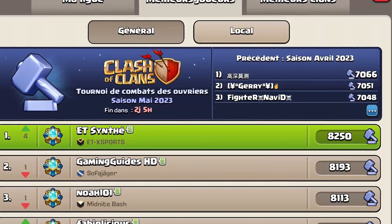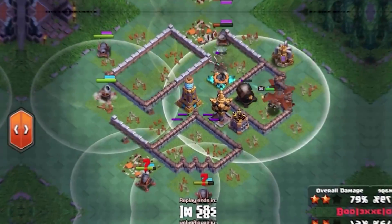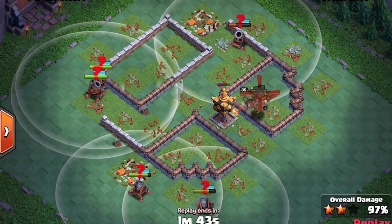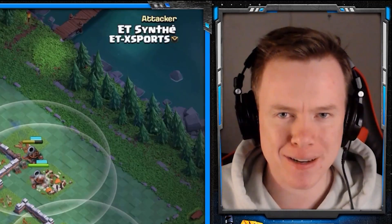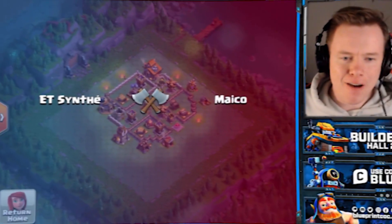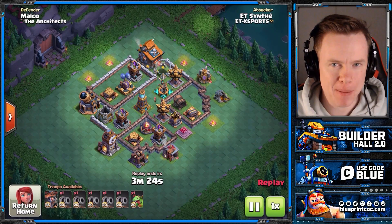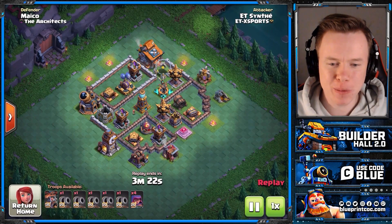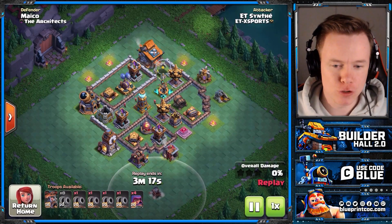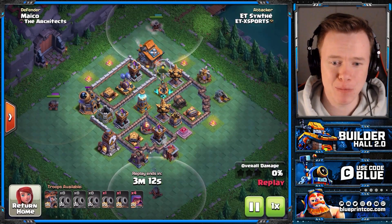Synthay is number one in the world at 8,200 trophies, but that's not the most ridiculous thing in this video — it's the army he uses. He comes in with five cannon carts and in this video we're going to watch him meticulously pull apart every single base. We're switching out all of those spammy baby dragons and coming in with the attack in the game that requires the most level of control. You have to do so much multitasking — Synthay is going to be looking after five cannon carts at once.